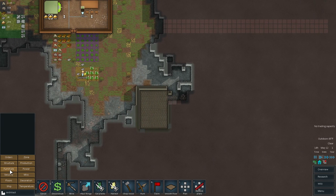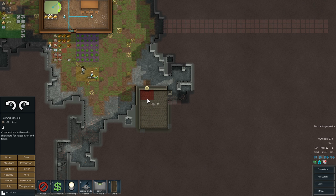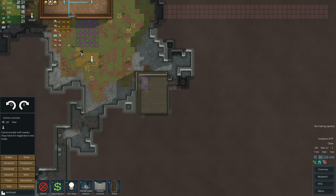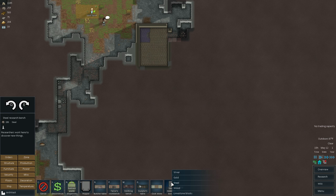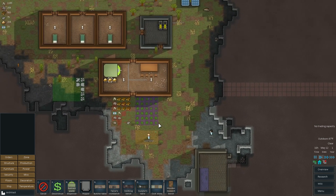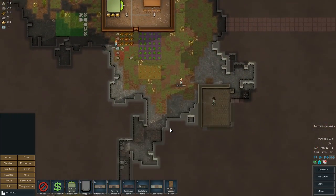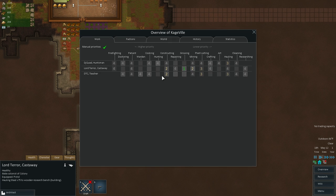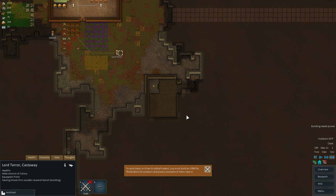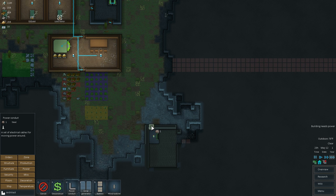This would be good for a research table — or better yet, a command console. Command console, and then we'll put a research table right next to it. Lord Terror is picking in the fields, the other guy is mining or hauling. Lord Terror is my miner — he's a good miner. We need to run some power lines over to those buildings. Taking the line right here — there we go.